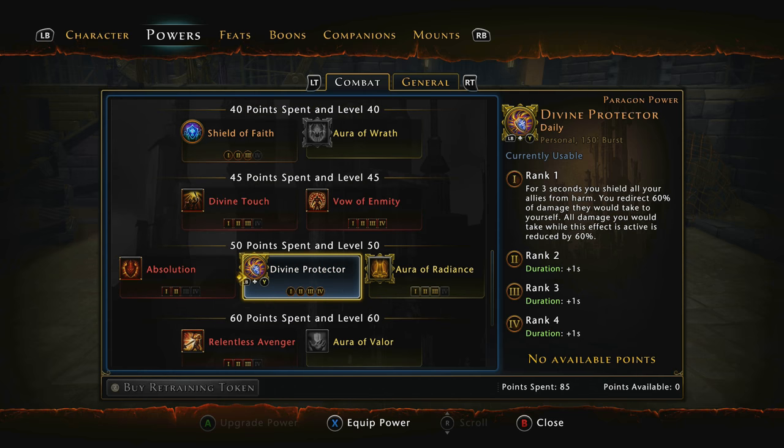We're still getting a lot of AP gain so we're pushing out the Divine Protector bubble as much as possible. The Divine Protector now redirects 60% of the damage you would take to yourself — originally it was 100%. Your allies in the group can now take some damage while this is up, which is unfortunate. But you'll see something later with the boons and feats that will help keep them alive longer.